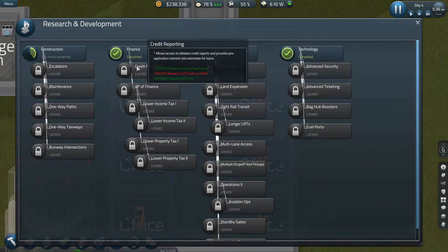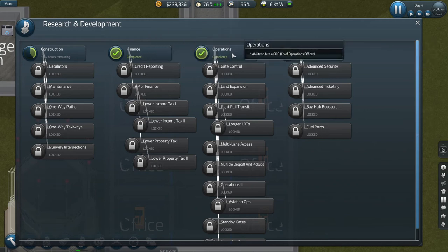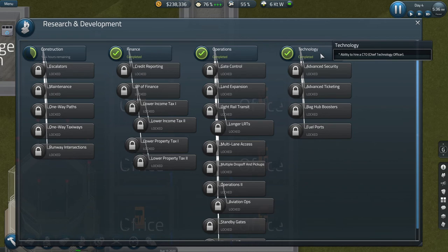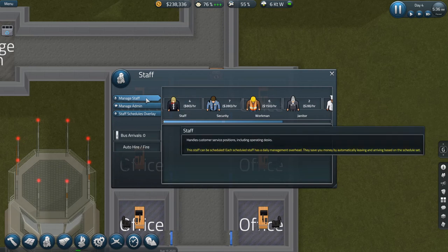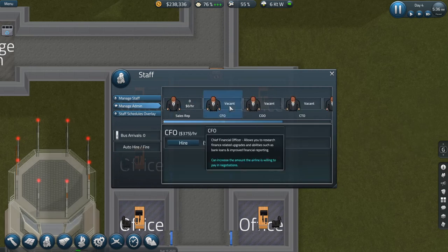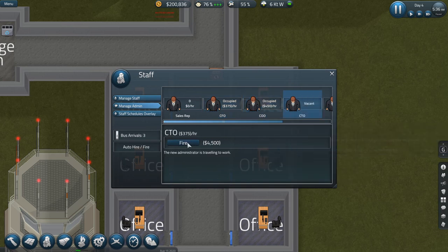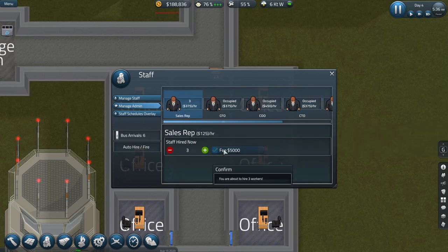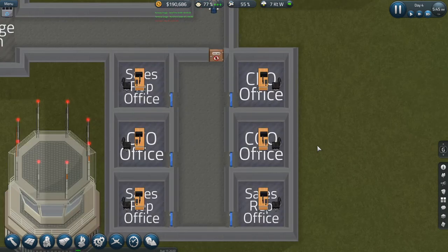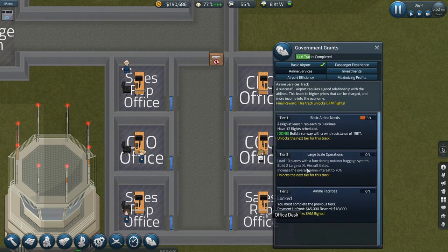We've done research and unlocked finance, operations, and the CTO role. Going into Manage Admin, we'll hire a CFO, a COO, and a CTO — that's three — then I'm going to hire three sales managers. All our new staff are hired.